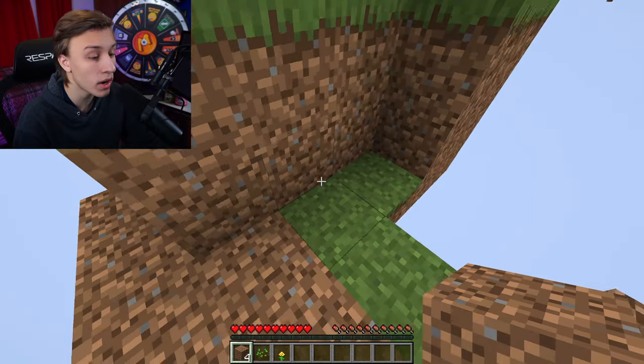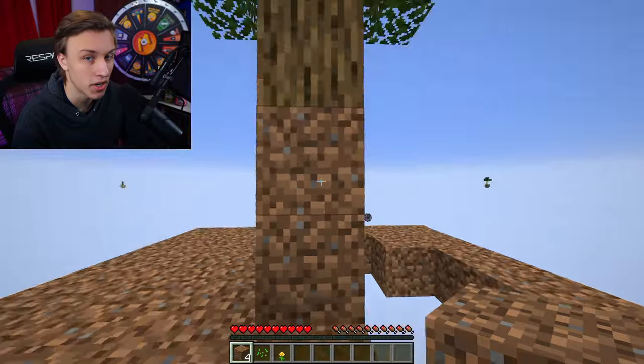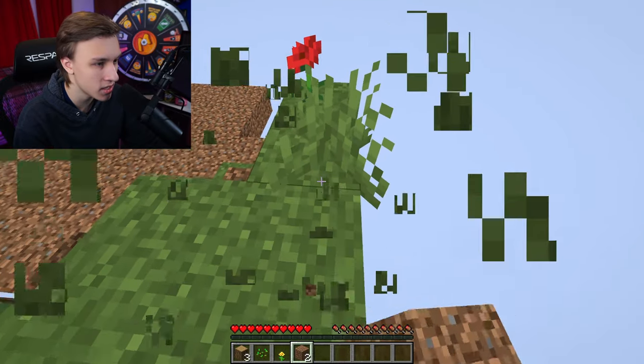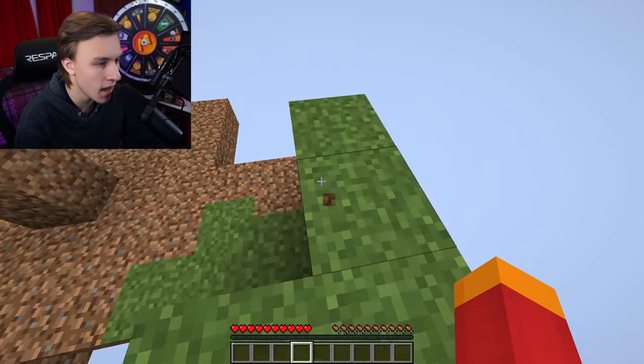We also want to save some grass so we can have an animal farm, because if we lose this grass we'll lose that ability unless we bring some from over there. This grass can also give us seeds to make wheat. Looks like we did get a sapling already — six pieces of wood, beautiful!